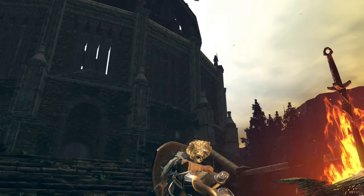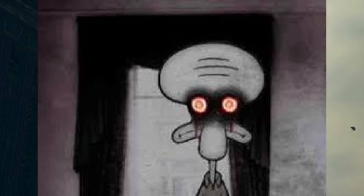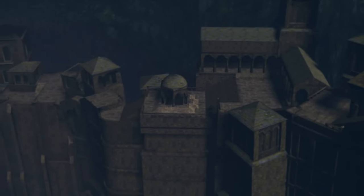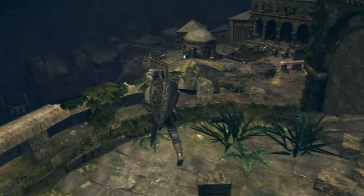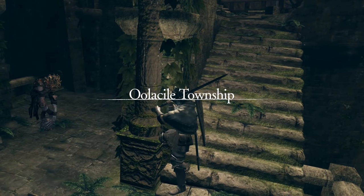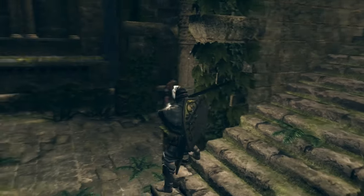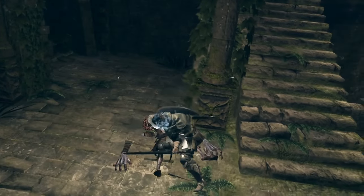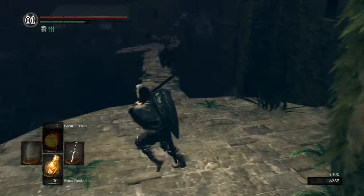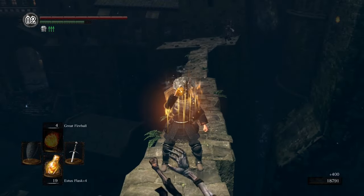Oolacile has the most unsettling soundscape in the game. There is this oppressive droning sound, but then also the occasional screams of a girl, which might be Dusk screaming all the way from the bottom of the abyss. The abyss inflicted a madness on the people of this city, and that madness disordered their physical shape — they hardly look human at all now. They contort in all sorts of bizarre ways, and the only real emotion they seem to express outside of misery is sadistic joy.